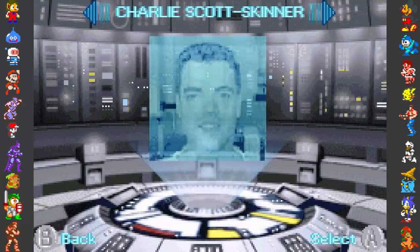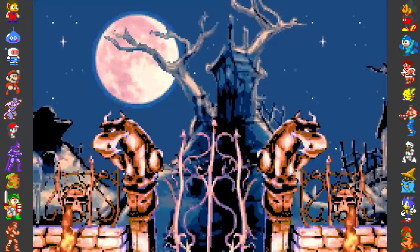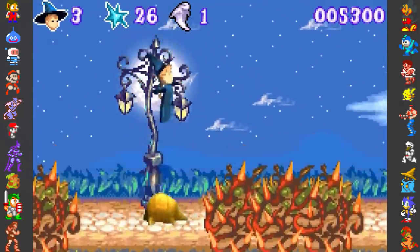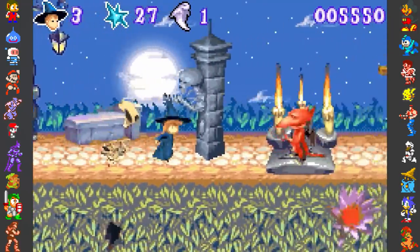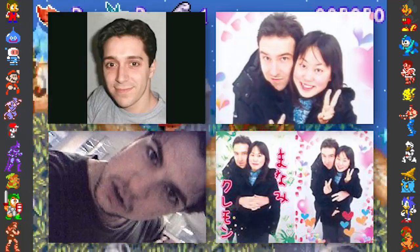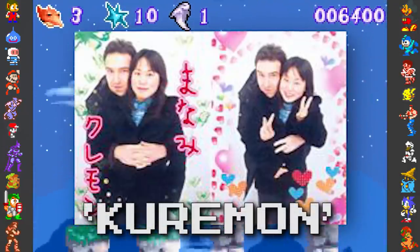Another game released for the GBA does something similar, though in a more difficult to approach fashion. While Star Wars incorporated a full menu for hidden photographs, Spirits and Spells takes a more obfuscated approach. Within the game's data are some standard JPEG format images which can be unearthed, though there is no code to display them in-game. Four photographs can be found, with one of the subjects believed to be Clement Kord, an in-house programmer for Magic Pocket, the game's developer. This is based on the first image having Katakana for "Kuremon," a possible take on the name Clement.